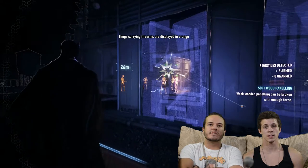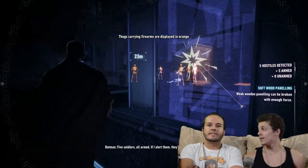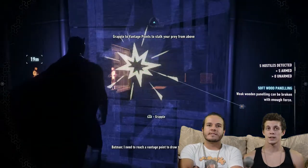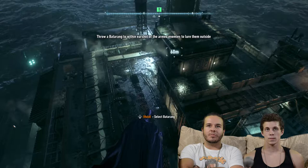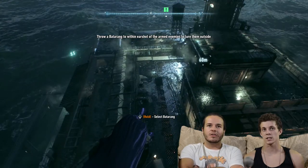It's telling me to enter detective mode. They're armed — if I alert them, they'll kill the hostage. I need to reach a vantage point to draw them outside. It's telling me to use this — grapple to vantage point to stalk your prey from above. This game really holds your hand. I think this is the tutorial sneaking part.